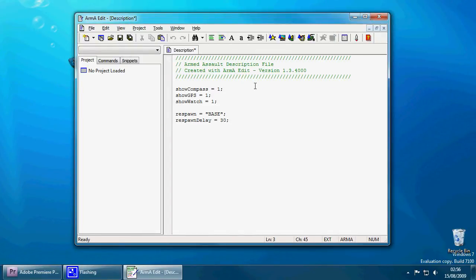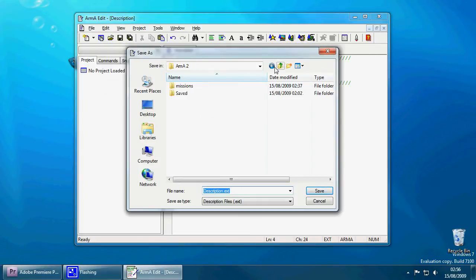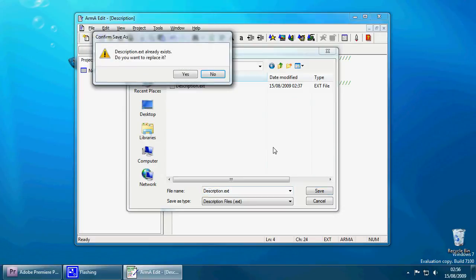In here you can add a couple of forward slashes — the green text means it's not code, it's just a comment. Put your own name in there. Now go to File > Save As. Go to your Documents — My Documents — it will be under Users or Libraries as it is in Windows 7. Go to Missions, then the 'M player' folder we named earlier. Save it as 'description.ext' and overwrite if prompted. It's important that you do not change the filename at all — leave that as it is.